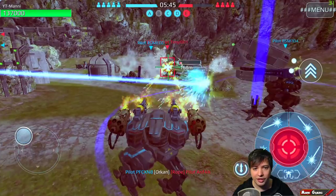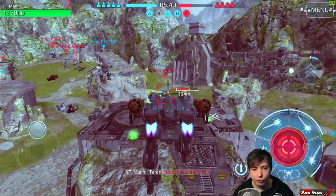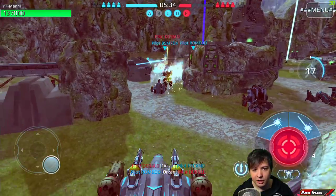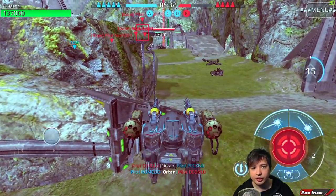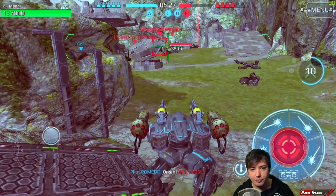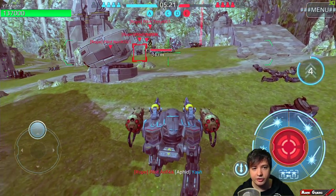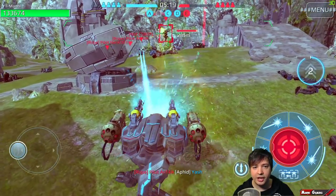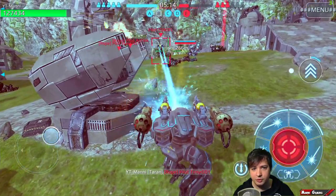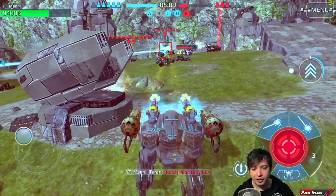Now here's the double-jump Griffin — it's called the Raven. You can see I jump once and jump a second time, basically covering more distance really quickly. That's what this bot is all about and it does it really well. It's fun to play, and it's definitely not overpowered in any way. It's basically a Griffin that can jump twice — it doesn't have more firepower and it doesn't have more HP.